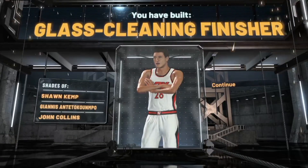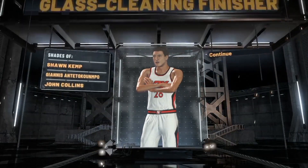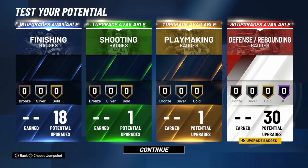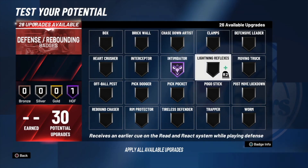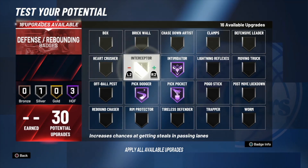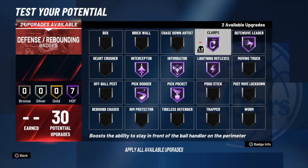The badges are shades of Giannis Antetokounmpo — it's a glass cleaning finisher. This build is going to be the meta; you're going to see so many people with this in 2K21. You can play this with intimidator, and if you want to play it like a guard you can get pick dodge, intercept, lightning reflexes, defensive leader, and clamps — locking down every single person.